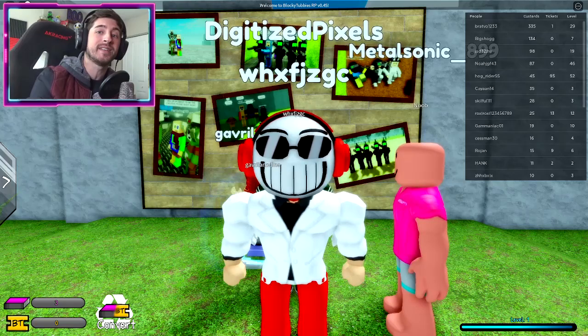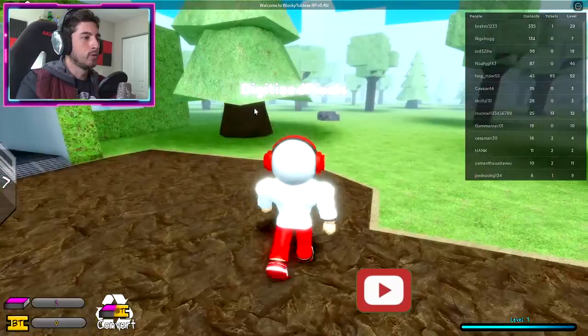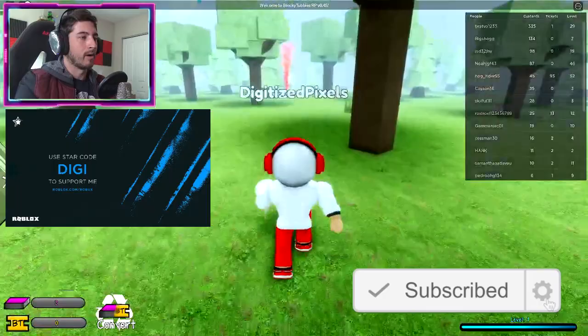Hello everybody and welcome back. My name is Digi and today I'm showing you guys how to get and escape the back rooms. What you're gonna do first is go to the main land, then head over to the right and go to the red smoking flare.